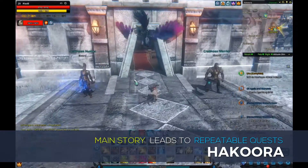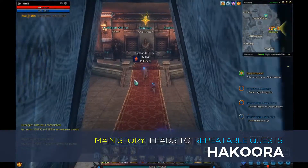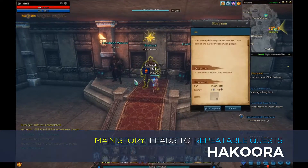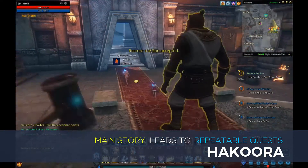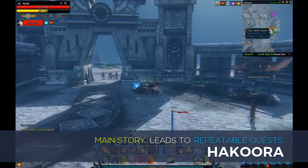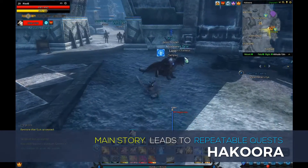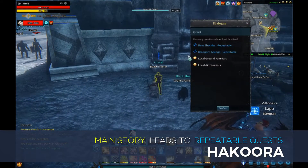If there's one thing you've learned from the game thus far, it's that most quests which require you to kill an elite familiar will soon after unlock a repeatable quest that allows you to tame that same familiar. This is no exception in the case of Uru the Bear. After following the main storyline to the town of Hakura, two new repeatable quests will appear, allowing you to tame two elite familiars, Uru and Kruger. Speak with Grant the Beast Trainer just outside the main gate of Hakura to accept both quests.